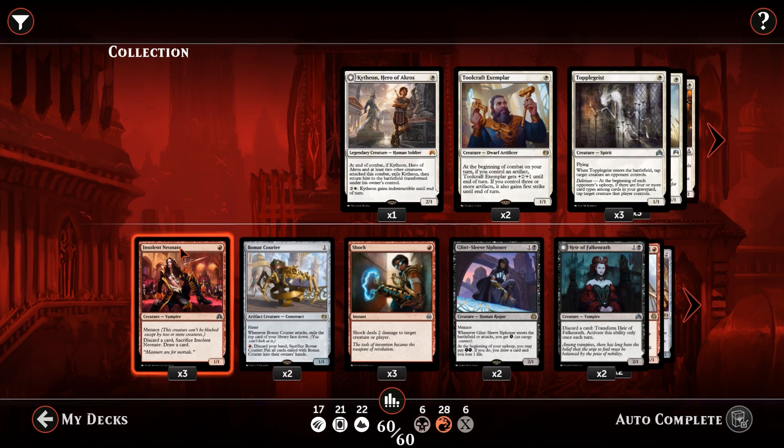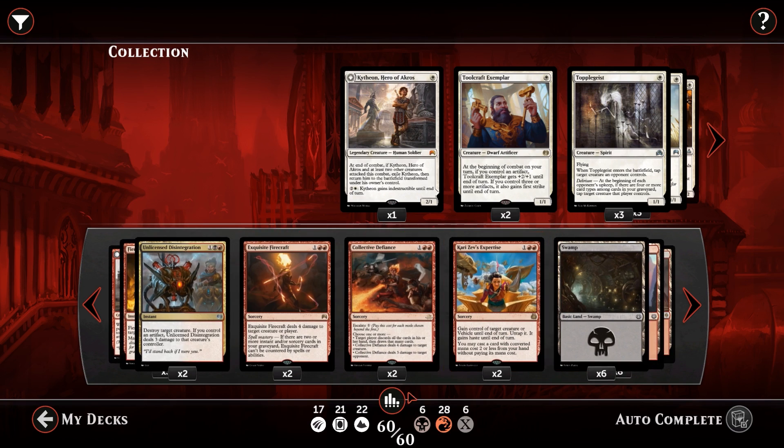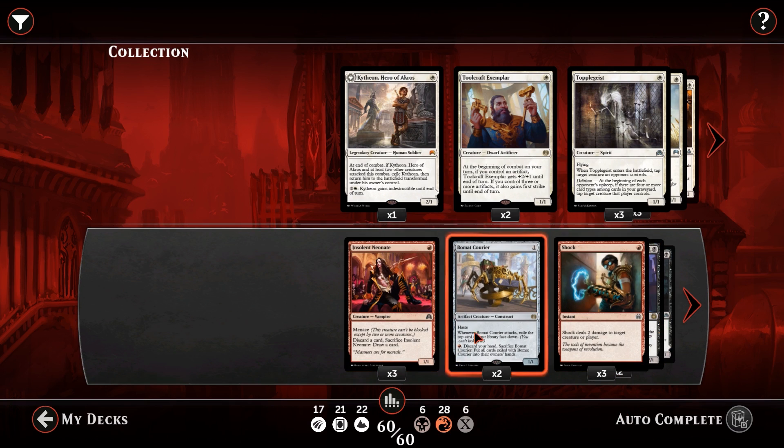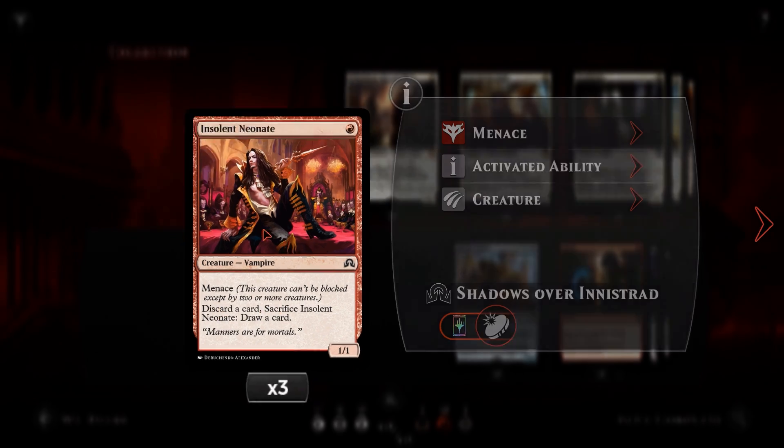It's a very low curve deck. We curve out at three if my memory serves — yes we do, all the way up at three. So we're running 22 lands, and because of that we don't really want to be drawing into more than four lands in the entire game. So once we've found them we are good to go. We've got Insolent Neonate, which is a one red 1/1 menacing vampire. It also has the ability to discard a card and sacrifice itself to draw a card. So if we do end up flooding out and getting more lands than we really want, we can sacrifice our Insolent Neonate, discard a card, and then get a redraw which might be a burn spell or a new creature.